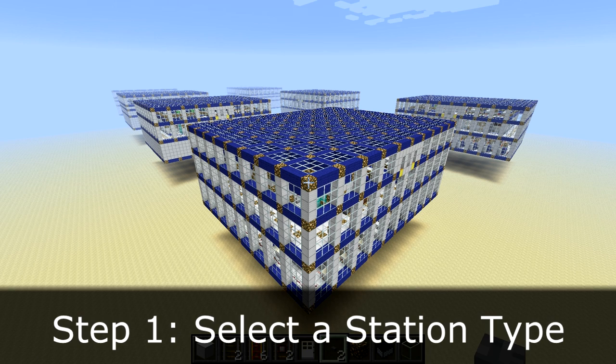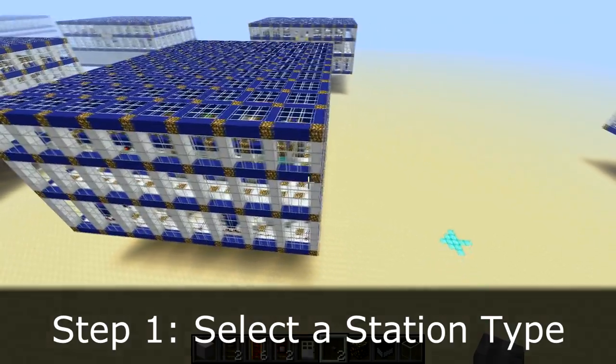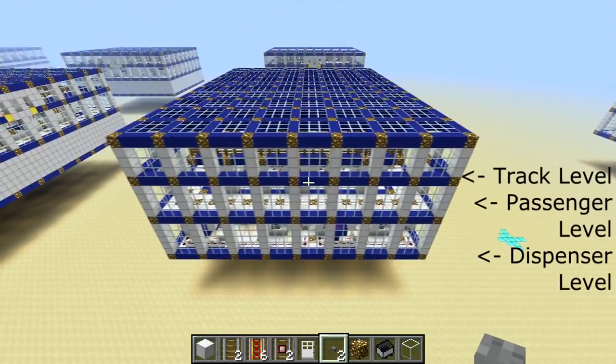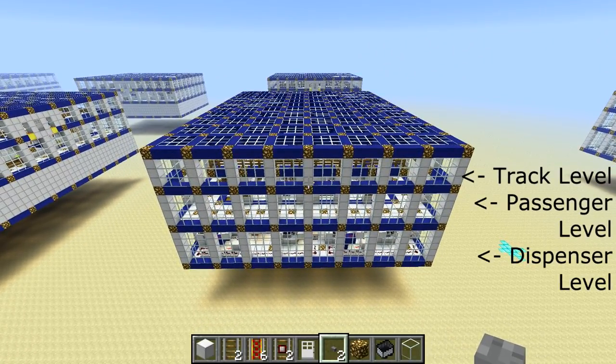The first step is to select a station type. There are four different station types in version 4.1, and the difference between each station type is basically which levels of the station are meant to be above ground and which levels are meant to be below ground. I've got the track level on the top, the passenger level in the middle, and on the bottom the dispenser level.